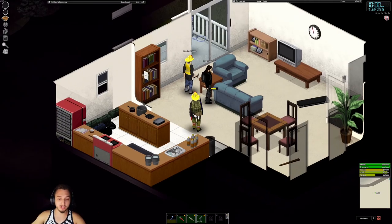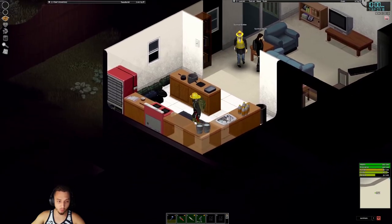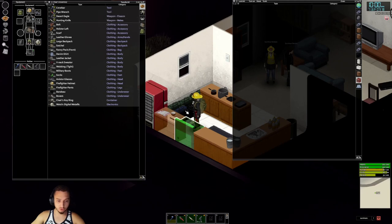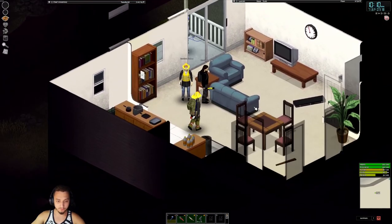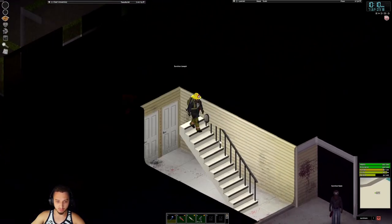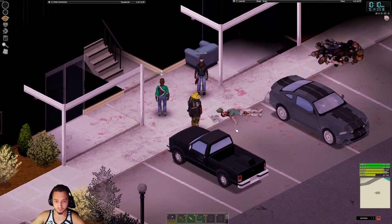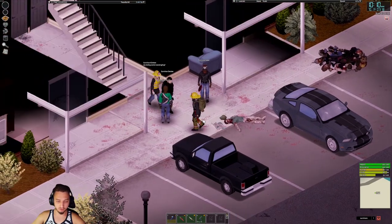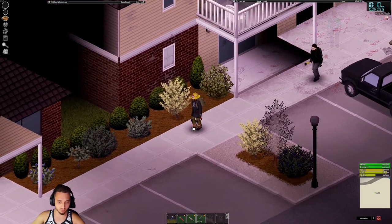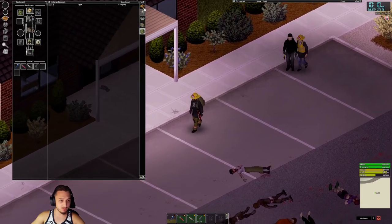Hey, what's up guys, welcome back to Project Zomboid — this is week two of our seven days to die horde playthrough. Today we mainly need to focus on getting some of this loot organized so we can head off to a new area. We did find this military bag recently, actually I think it's off this woman right here — I took her stuff, a bunch of good gear, so I'm not complaining.